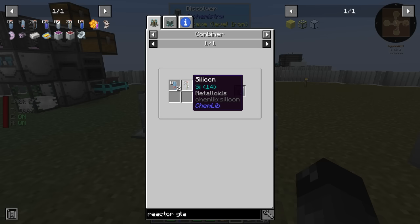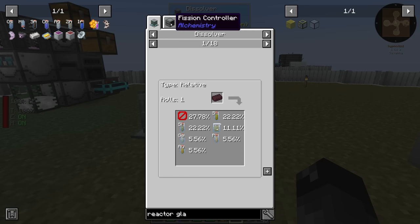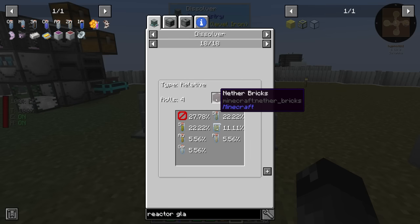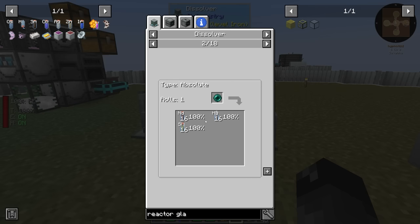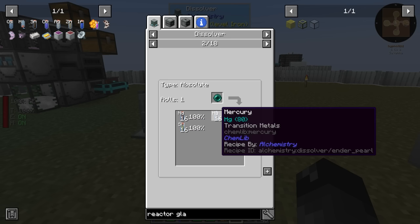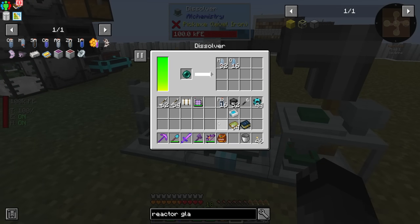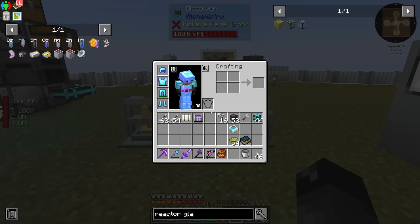We need lead oxide which requires combining oxygen plus lead. But we also need silicon dioxide, and I don't know how to get silicon yet. I assumed we could throw Applied Energistics silicon in here but it looks like an ender pearl will give us silicon. Let's try one ender pearl in the dissolver - and yes, we're getting silicon, neodymium, and mercury.